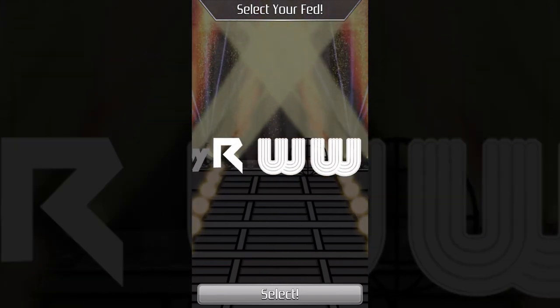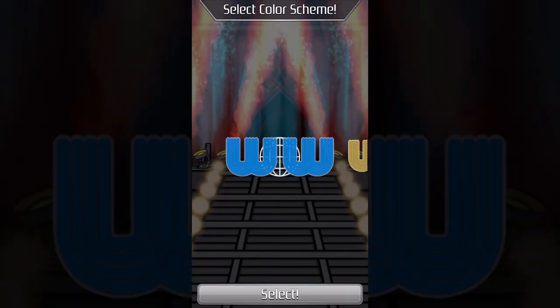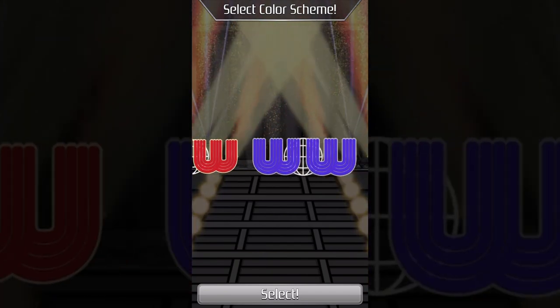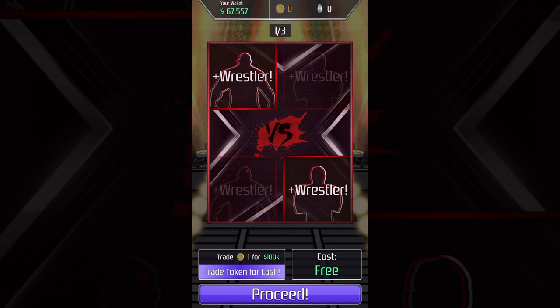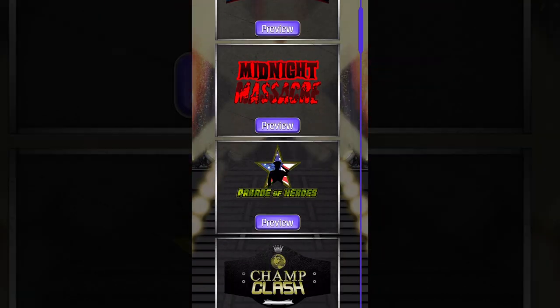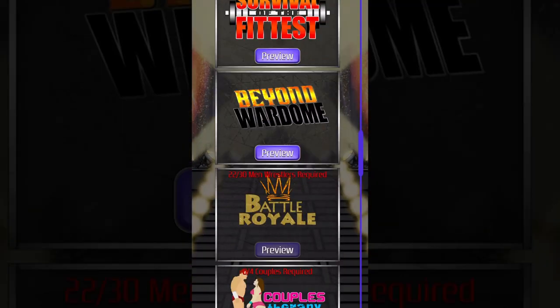Start a brand new game by choosing your federation and then begin your journey of becoming a legendary wrestling GM. You can draft your roster, pick which secondary titles you want for your fed, select Blood Feuds for monthly programs, and choose which pay-per-view you want each month.